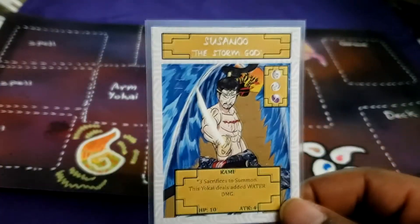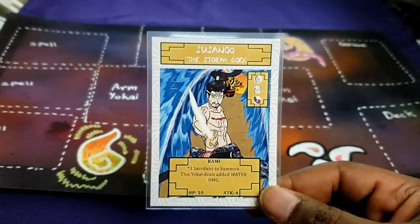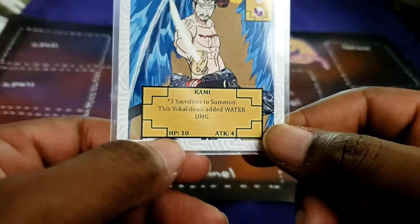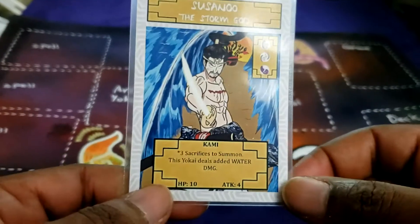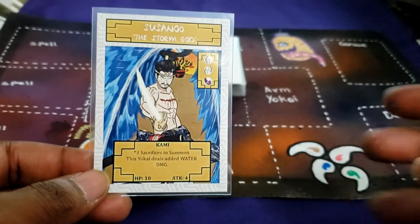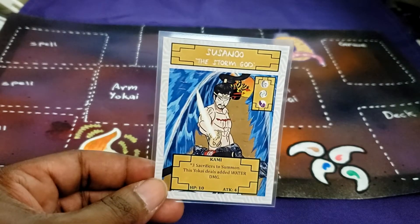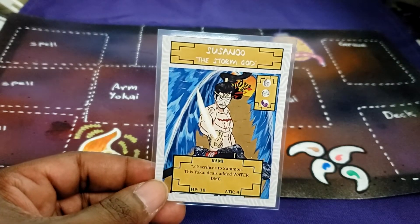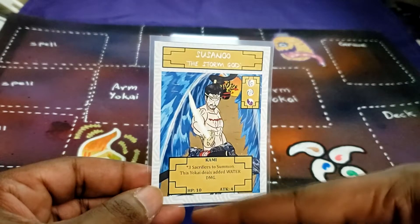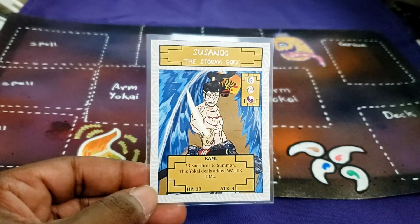Kami cards are your god cards in a sense. They have 10 HP and four attacks. Anything that costs three sacrifices will have high stats like this.